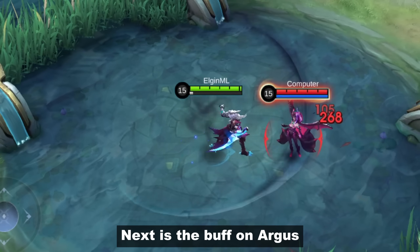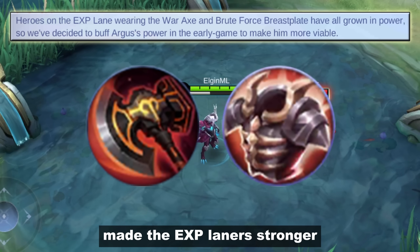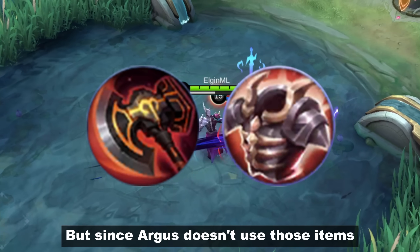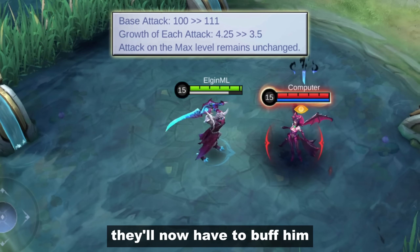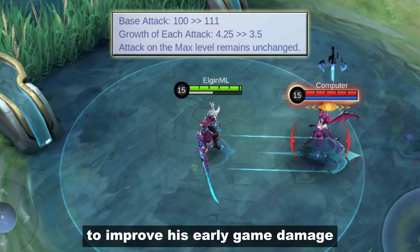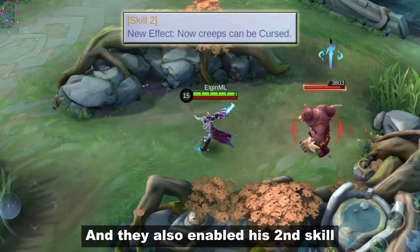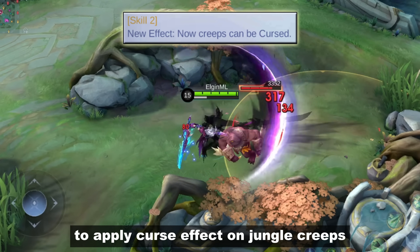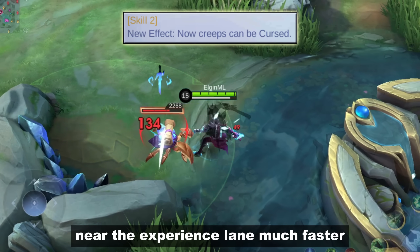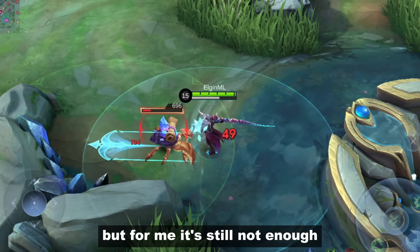Next is the buff on Argus. The developers said the recent War Axe and Brute Force Breastplate buff made EXP laners stronger, except Argus. Since Argus doesn't use those items, they'll buff him by adjusting his base stats to improve his early game damage while his late game remains the same. They also enabled his second skill to apply a curse effect on jungle creeps, which should help him clear the crab near the experience lane much faster. So far it's a good buff, but for me it's still not enough.